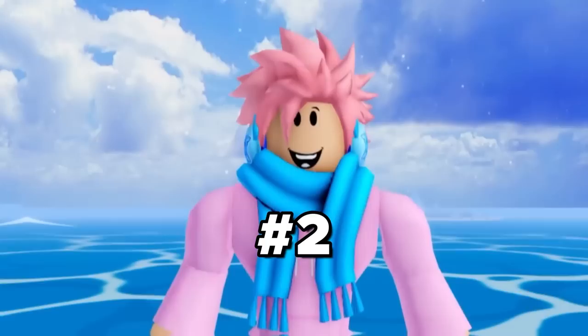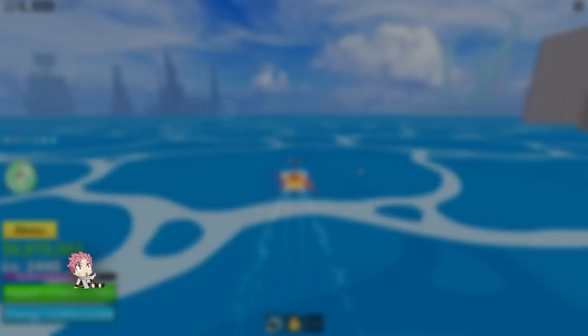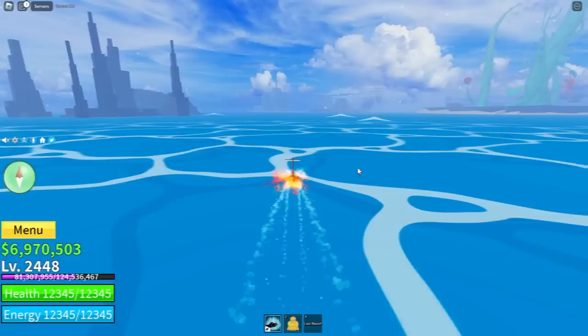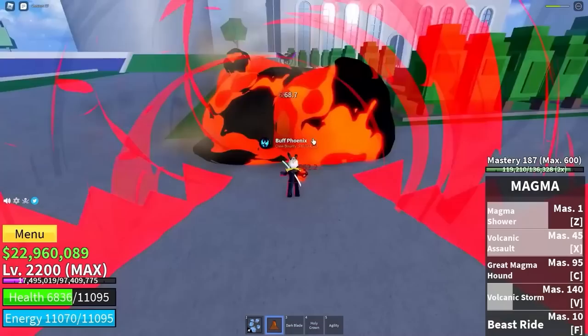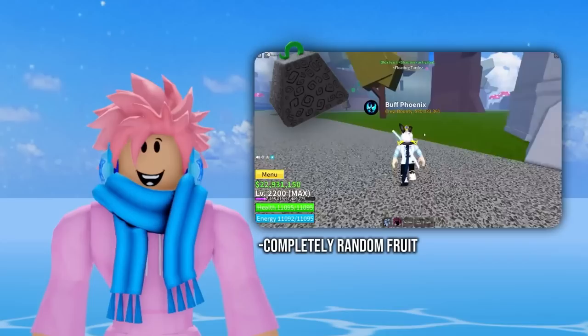Another guaranteed method to get a Blox Fruit is at the Castle on the Sea, the final location of the game on the third sea. Every 20 minutes a message appears saying pirates have been spotted, and around 30 seconds later tons of pirates from the second sea start spawning. There's also a final boss to this raid, and whoever kills it gets a random fruit. Overall this is not the best grinding method since the fruit type is completely random, but it's still a valid way to grind fruits.